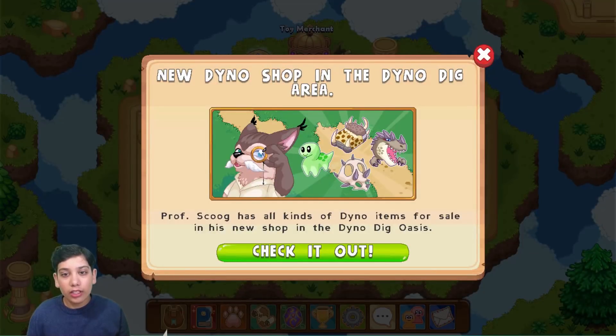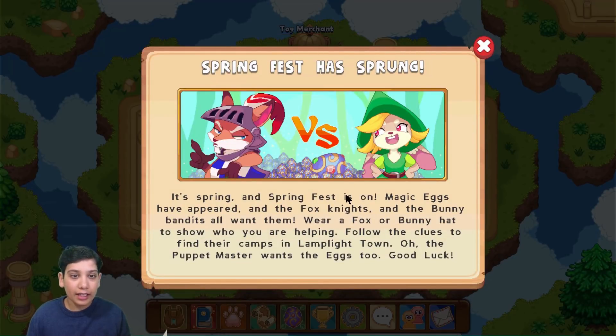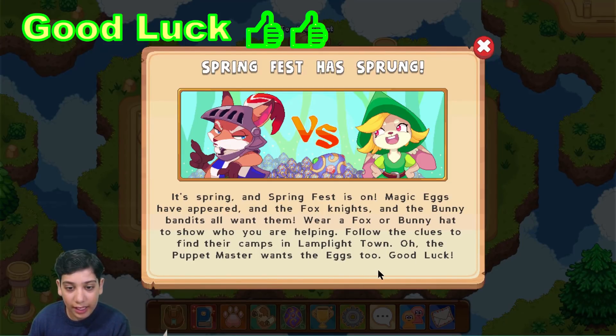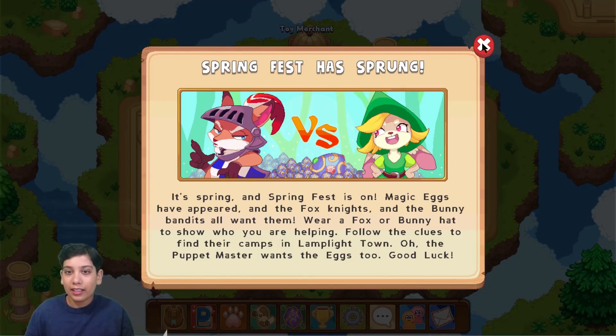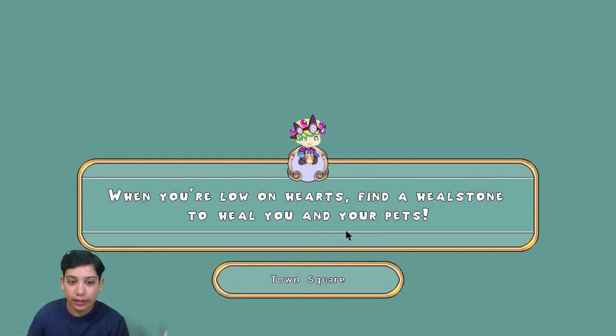The Dino Dig shop is awesome and I'll be looking forward to buying some animals and pets from there as soon as I get enough cash. Now Spring Fest is here. Magic eggs have appeared and Fox Knights and Bunny Bandits all want them. There's an extra icon on the screen — an egg — which is a shortcut to Lamp Light Town so you can get there much quicker.